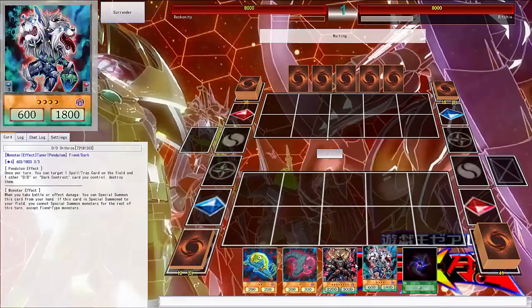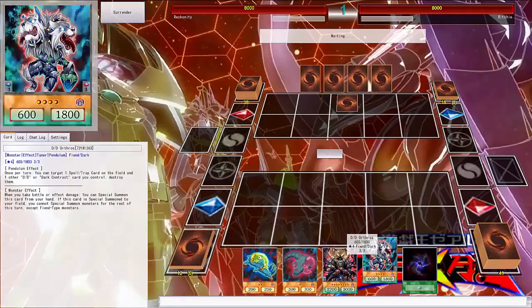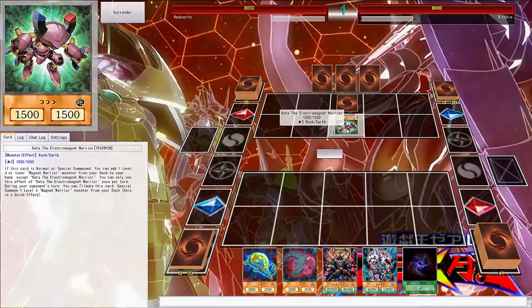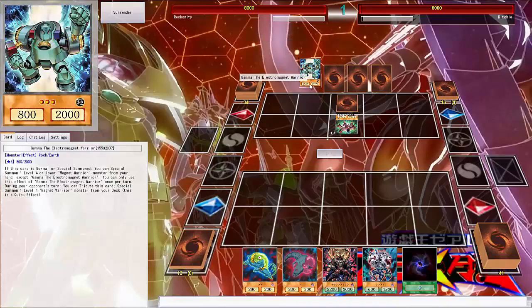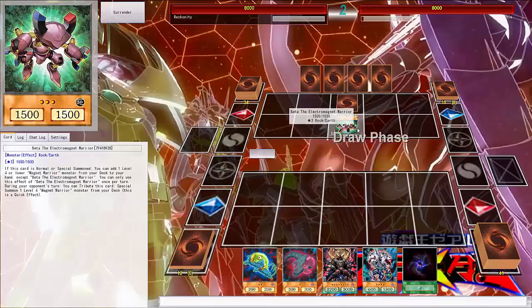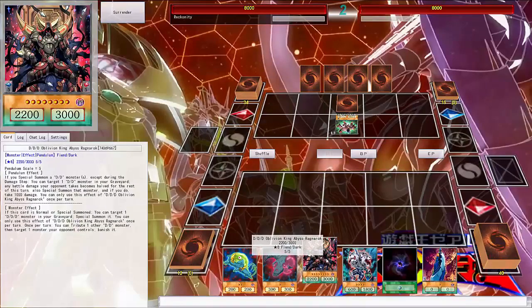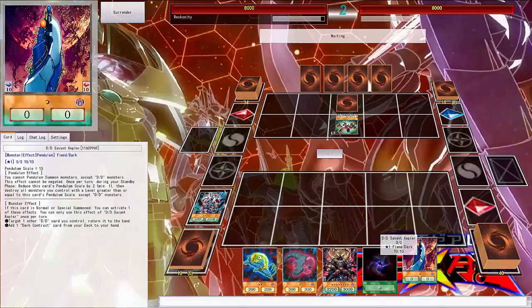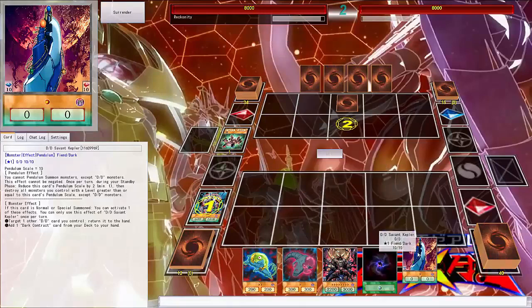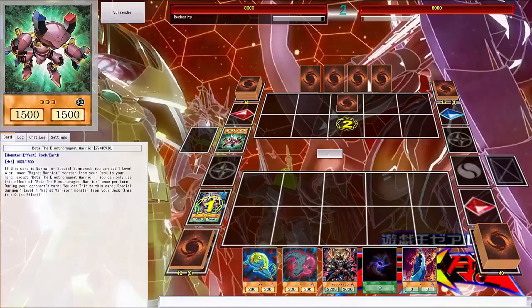Obviously it is a match, so best of three — just to see who gets the point on this one. Okay, that's a good hand, I'm proud of the hand. I'm gonna normal summon Beta of the Magnet Warrior, activate its effect allowing me to grab Gamma to my hand. I've gone out today and realized you've got possession — yeah, of course, I'm running Magnet Warrior. I'm gonna use my pendulums right now, might activate your effect.